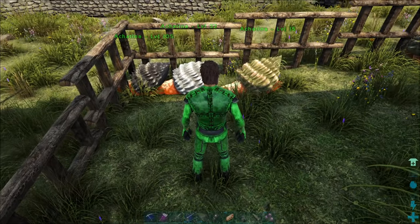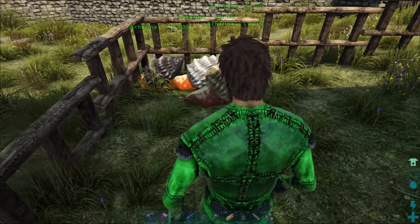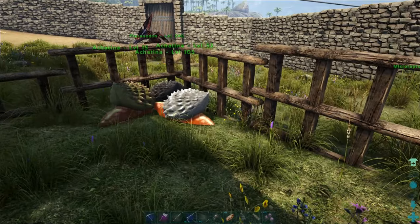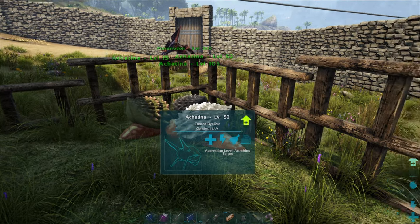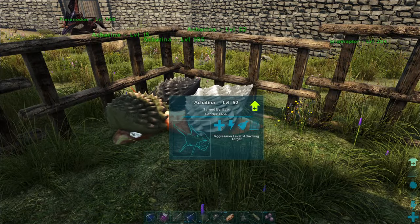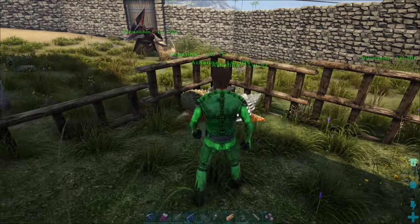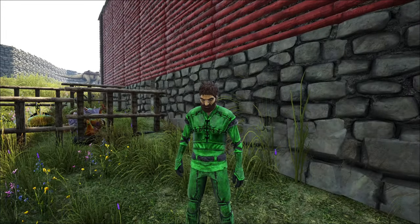My favorite way is to just steal it from beaver dams — it's the quickest and easiest way, if you've got something powerful enough to take out the beavers and you're on a map that has a lot of them. Tell me what your preferred way to make or collect cementing paste is in the comment section. You can leave a like and subscribe if you enjoyed it. Thanks for watching.